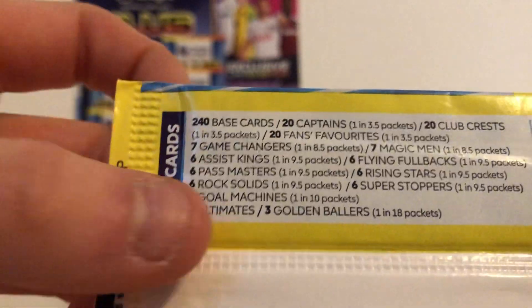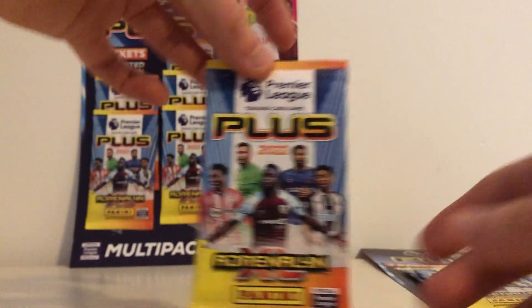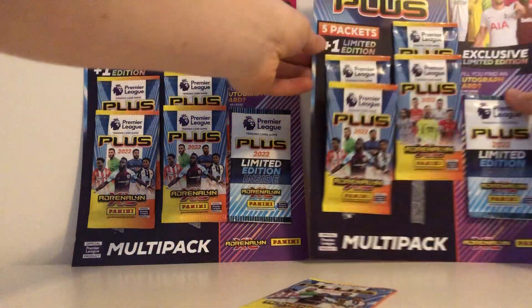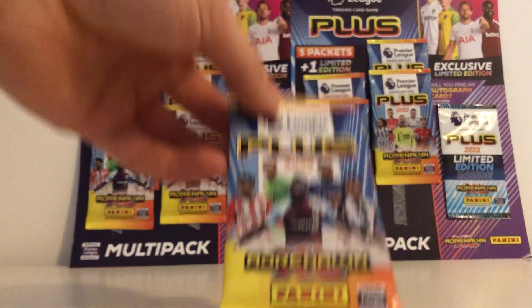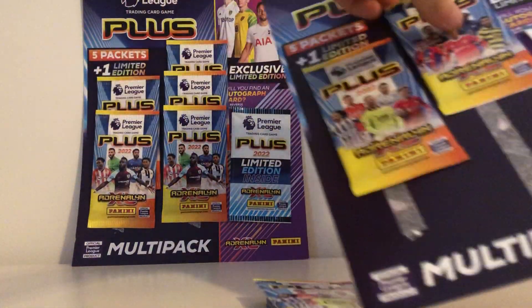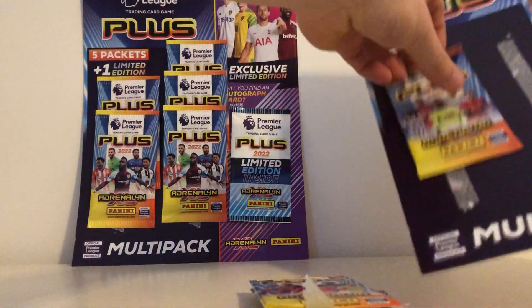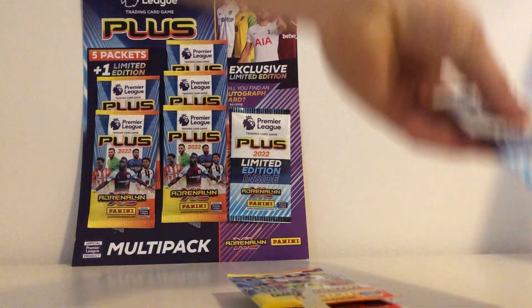Here are the odds. The Ultimates and Golden Ballers are obviously one in 18 packs. Golden Ballers is the aim — an Ultimate would be nice. I know Declan Rice has a Golden Baller card, which if we manage to pull will be unbelievable. Let me know in the comments section below if you are collecting these and if you've managed to get any of the new Golden Ballers or Ultimates yet.